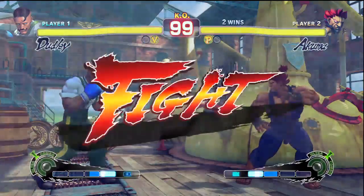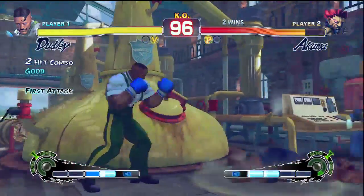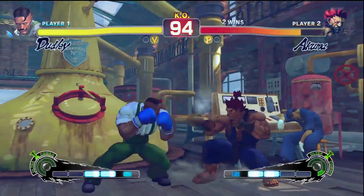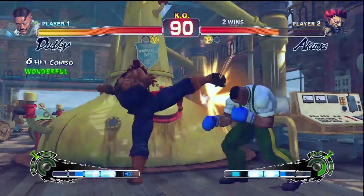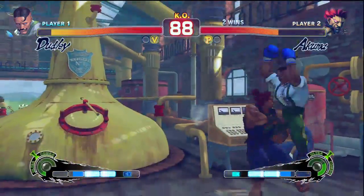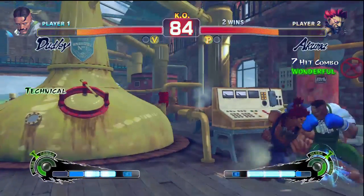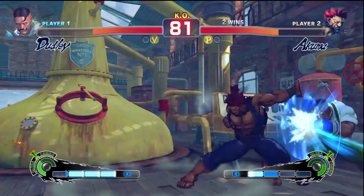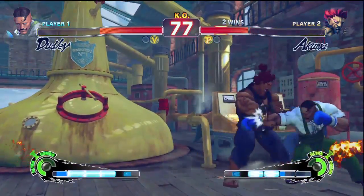Dudley's DP is not that good — there's no invulnerability on it unless you do the EX version. The non-EX versions are only there for combo damage basically. The problem against Dudley is if he knocks you down, you have to guess 100%. Well, that's the same for Akuma too, but Akuma has a DP option — he can still do something random. Coming out with that FADC to save.